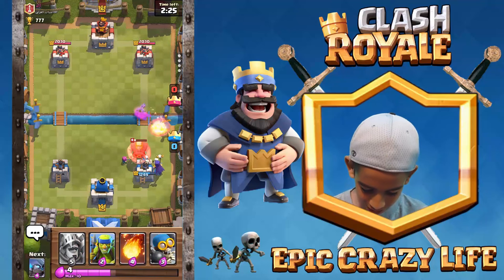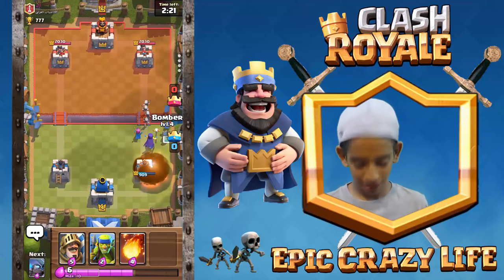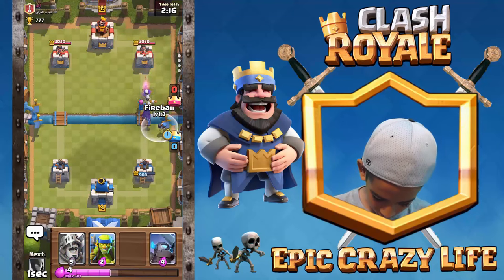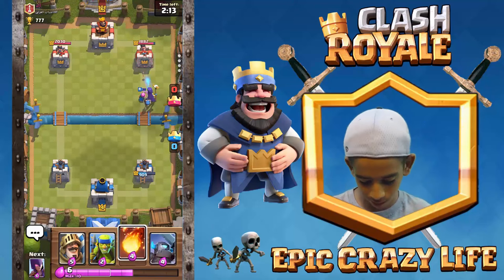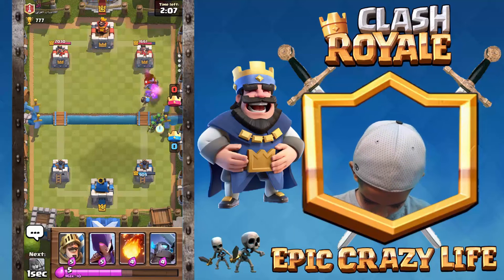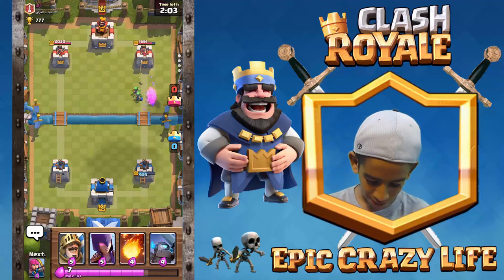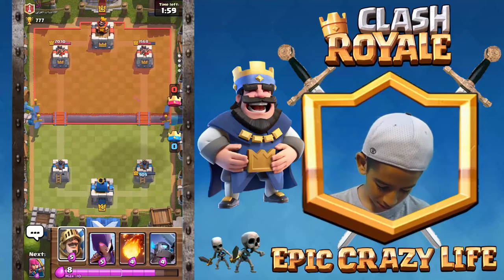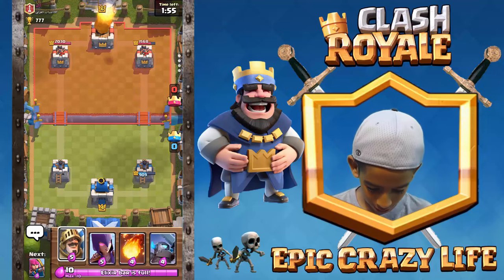Okay, we can put our Bomber down too. Let's go — missed the Witch. We'll put that down and get ready to Fireball whatever this kid puts down. If he has Minions I'm gonna be mad because I don't have... oh, Mini Pekka. Let's just put that in to get ready. The Mini Pekka's gonna take out our Bomber but that's okay. Hopefully we can push — I don't think he knows we have our Prince.